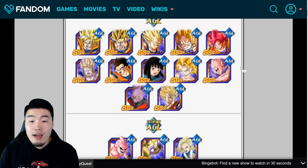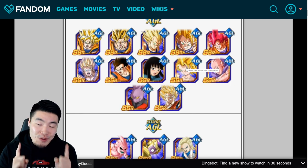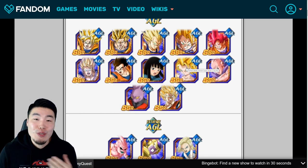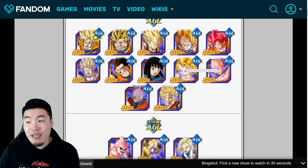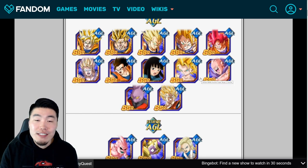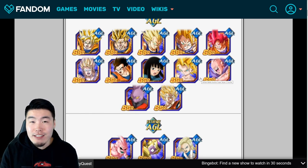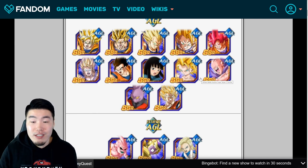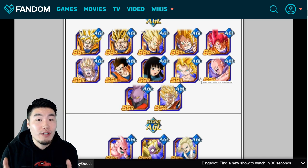We also have AGL Super Saiyan 2 Caulifla. Unfortunately her Extreme Z Awakening, which should have been available on global already, is still not here, so we don't really know when that's coming — it might be next month, it might be sometime next year. If you don't want to play the waiting game, maybe hold off. But her EZA is very impressive both offensively and defensively — she gets attacks effective against all types when paired with Kale, a ton of defense on her super attack, and a high chance to dodge attacks.